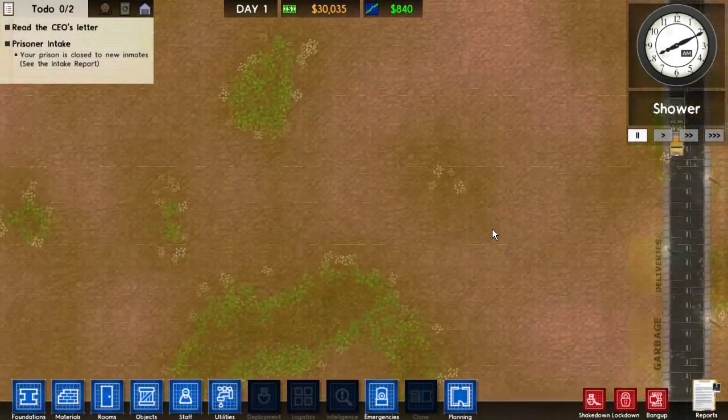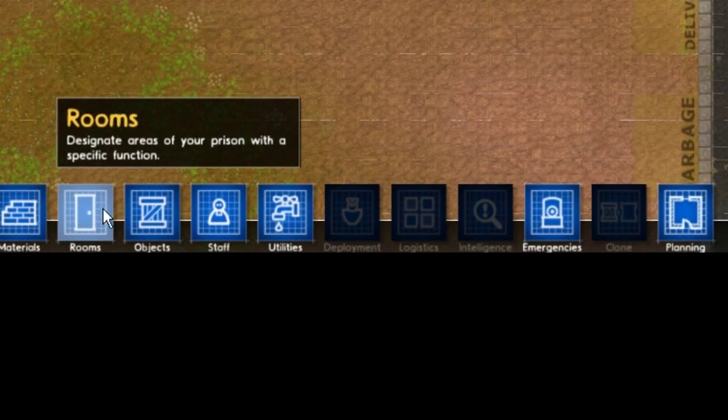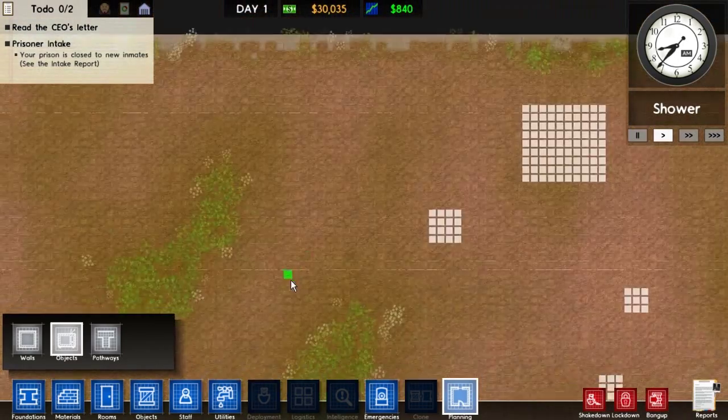I have sunk so much time into Prison Architect. I love this game so much, but I'll admit it's confusing at first. Look at all these buttons — why are you giving me so many buttons? I'm actually going to play this game a little bit, show you how to put together your first basic prison, and show you kind of how to play the game.